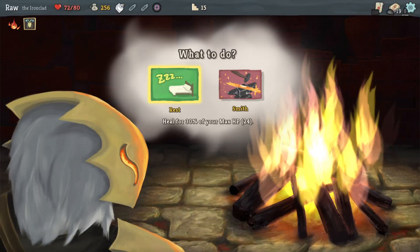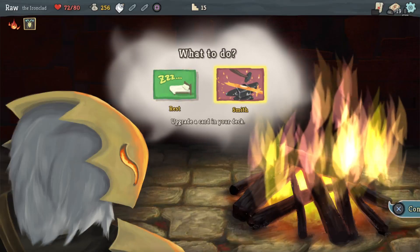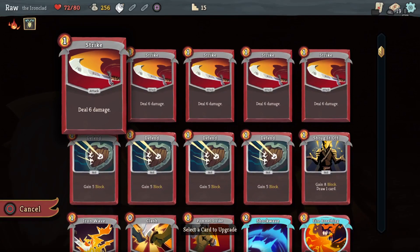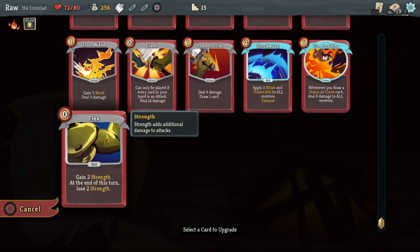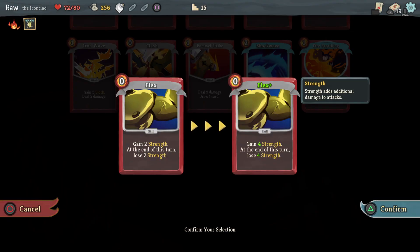I'm only short 8 HP so I don't really need to heal. I'll go ahead and upgrade another card. Probably Flex — I just got that: gain 4 strength at end of turn, lose 4 strength. Yeah, upgrade Flex, then hit that gem.